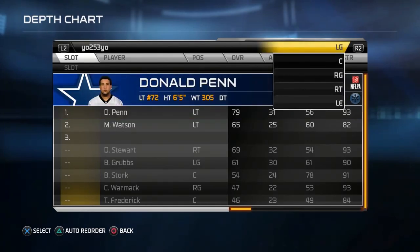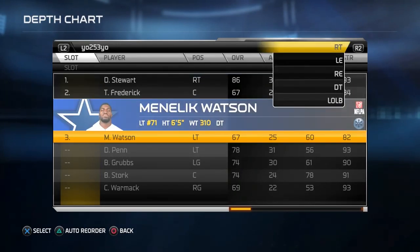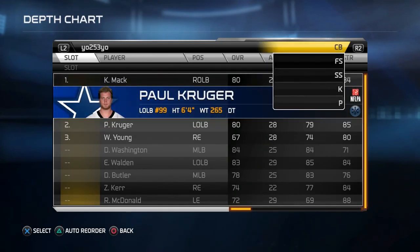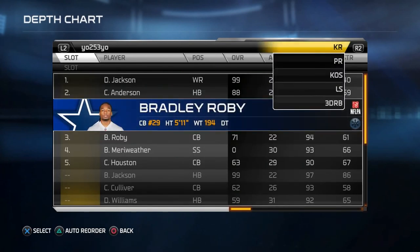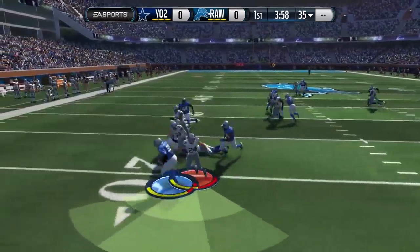I want to tell you guys about a thing I'm doing now on my videos. If you go down and click on the little gear icon in the bottom right-hand corner, you can actually change it to 1080p 60, which is gonna make it 60 frames per second. You'll see an instant difference in quality compared to previous videos. A lot of other people aren't doing 60 frames per second, but I decided I wanted to because it looks really good and it makes my quality a little bit better.